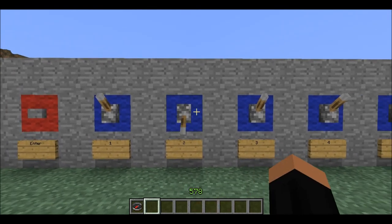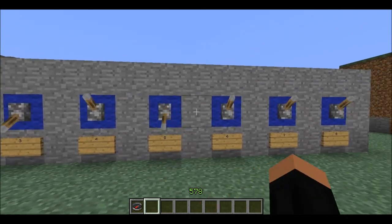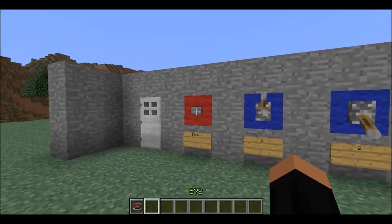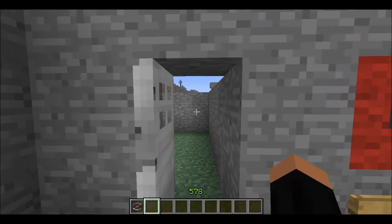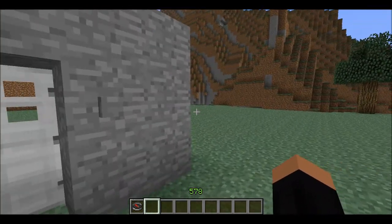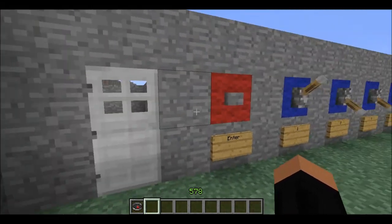Just to show you how it works: you hit in the right combo — so it's 2, 3, 5, 7 — then you hit this enter button, and the door opens, and you can go in. Of course, you have to go in when the button is pressed. So I'm in. And then for easy access out, you just push the button and you can go out.